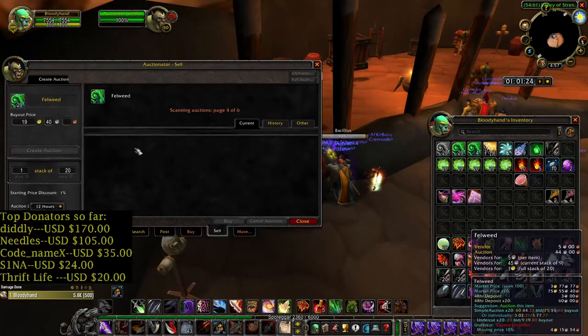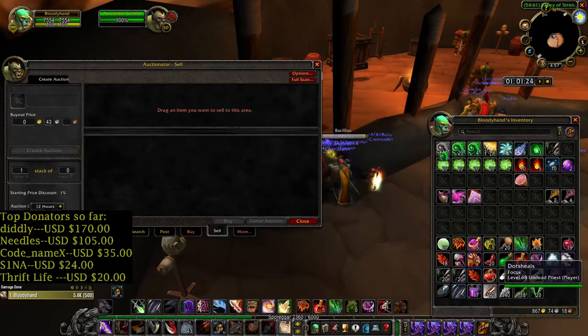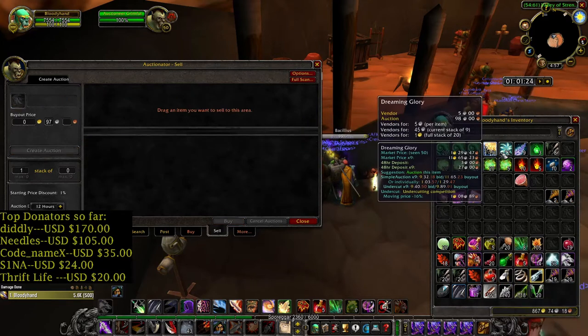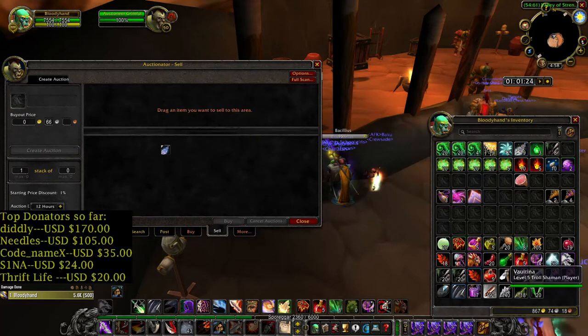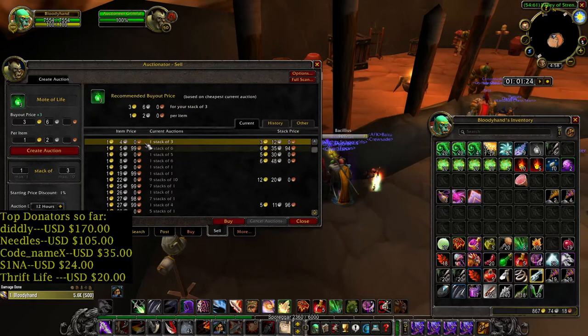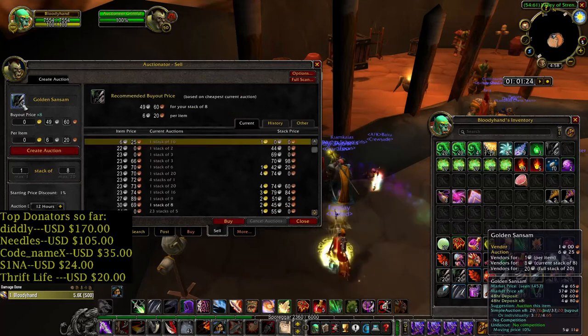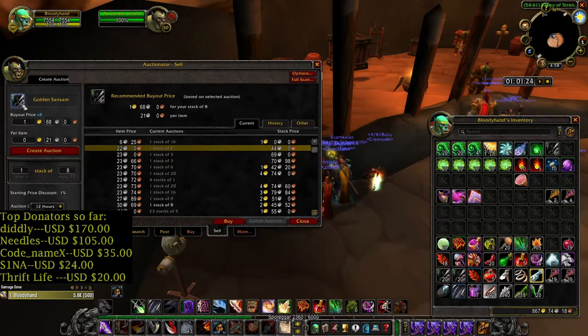Starting with Felweed — a stack of 20 goes for 8 gold 60, and we have 44, so that's around 20 gold. Adding Dreaming Glory brings us to 28 gold total. Continuing to sell the remaining herbs — Mountain Silversage, Dreamfoil, Golden Sansam — we reach 36, then 40, then up to 45 gold total from herbs.